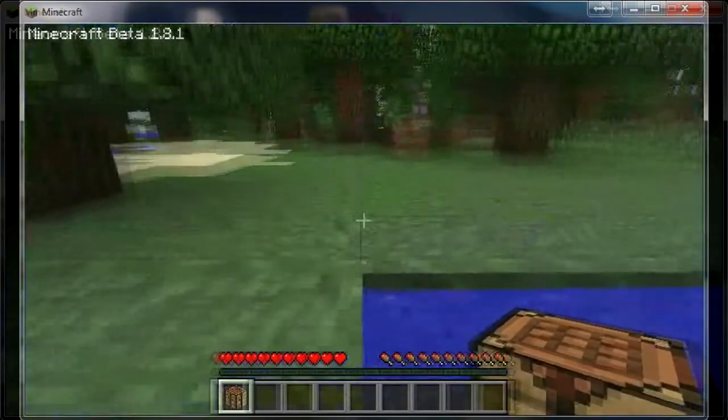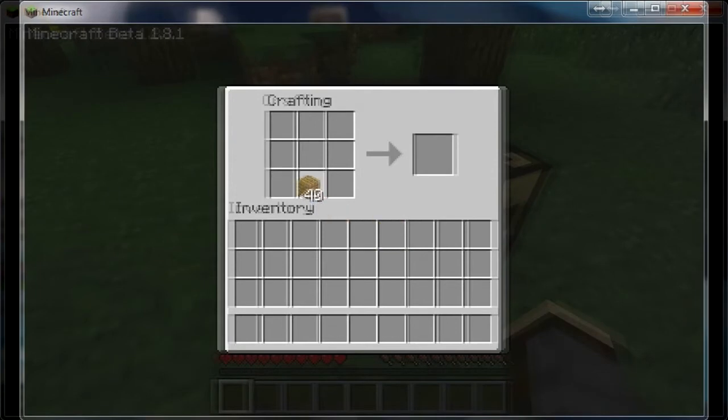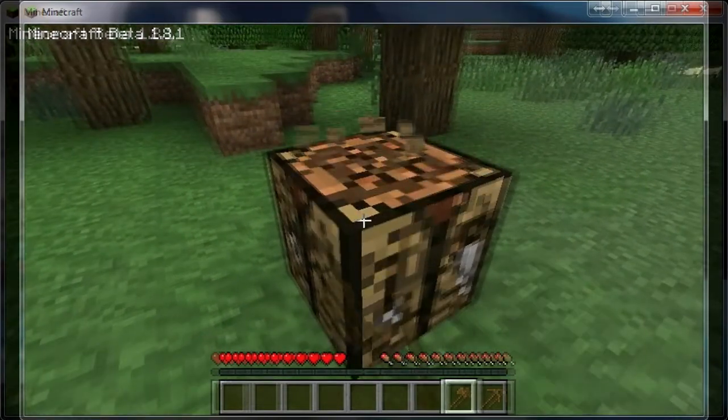So you're gonna place your workbench and grab your wooden planks and make sticks — you put one wooden plank on top of the other to make sticks. You right-click to put one wooden plank on each square. You grab the sticks, place two sticks on top of each other, and you make a pickaxe. This is how you make a wooden axe — that shape.